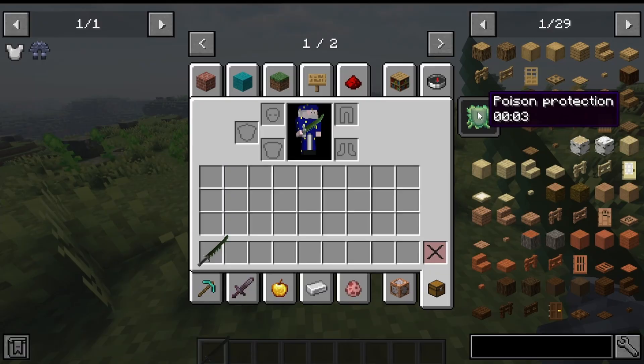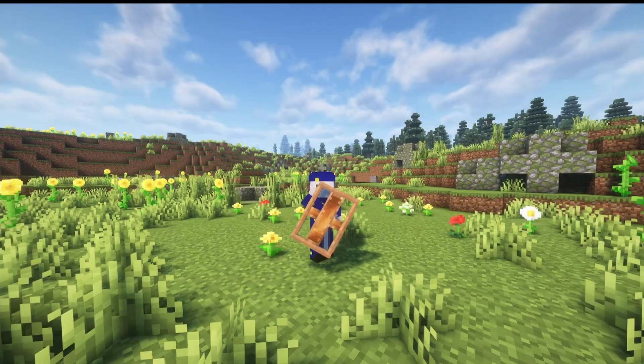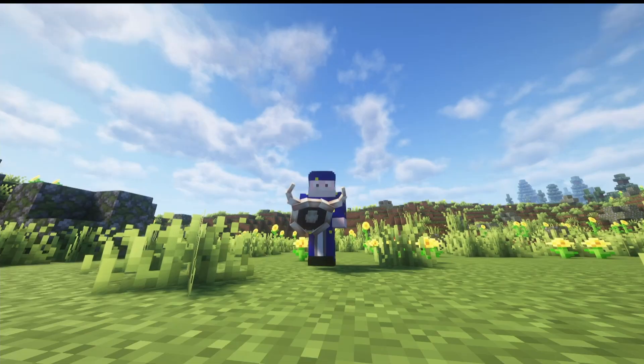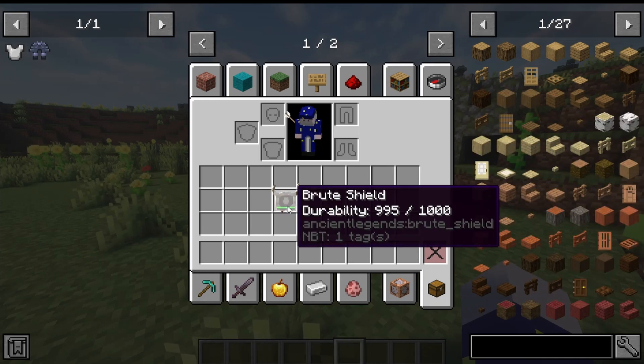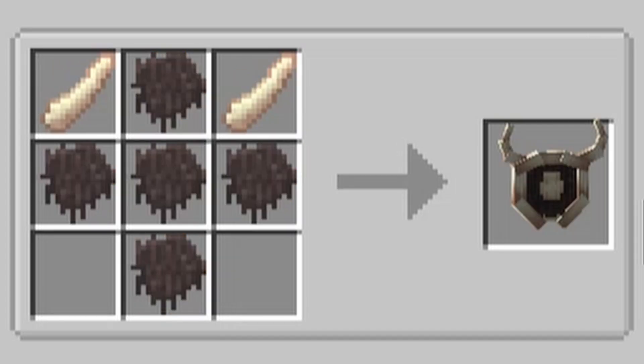That's it for all the bosses. For our final section, we're going over some additional miscellaneous items. There are two new shields: the Copper Shield and the Brute Shield — both with more durability than the normal shield. The Copper Shield has 900 durability and is made with four copper ingots, two bronze gears, and one regular shield. The Brute Shield has 1000 durability and is made with five pieces of fur and two tusks.